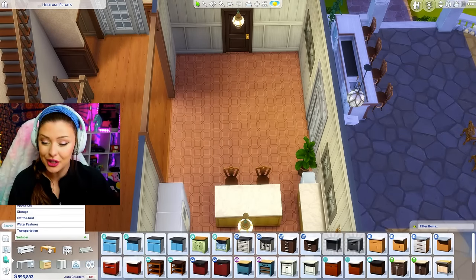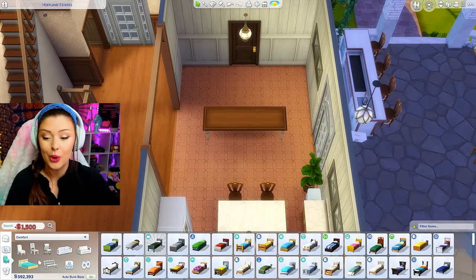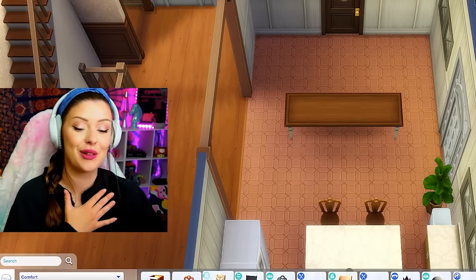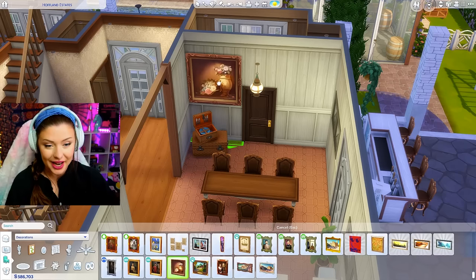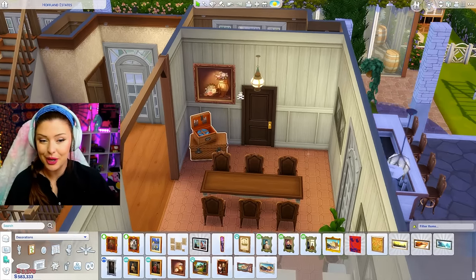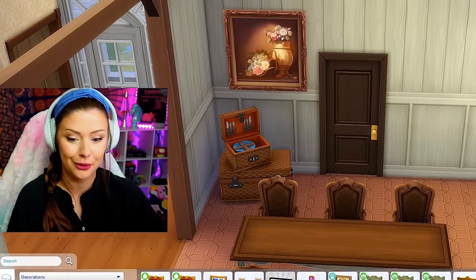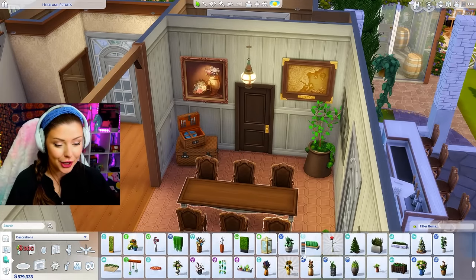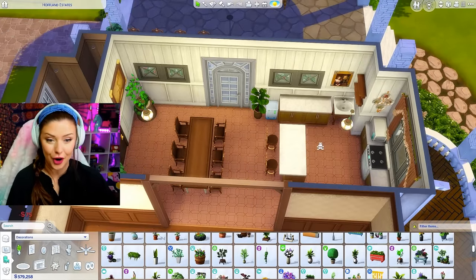Let's flip around and do the dining room here. I want to make sure I have a big table in here, full chairs, the full set. That one there is 1,500 and we are already in the 500k range - that makes me feel so much better. We'll get our chairs, make sure everything's laid out. I feel like my grandma had that exact same picture in her dining room so maybe we can add one of those on there as well. I like this - I think this layout looks good so far.